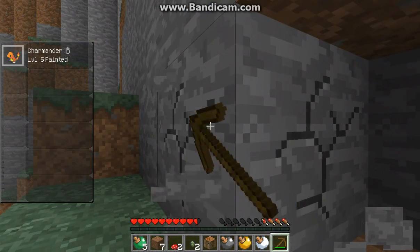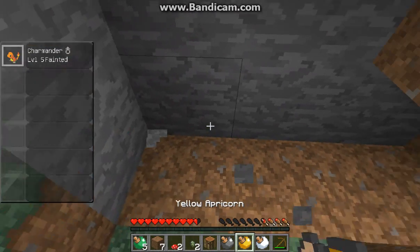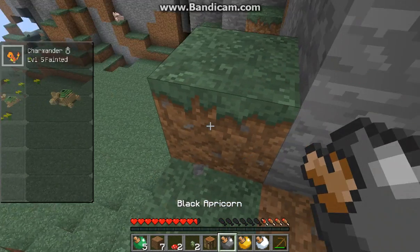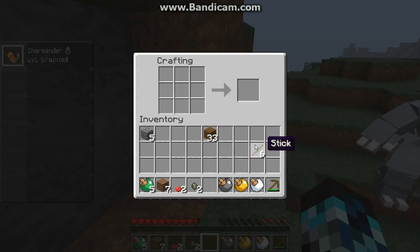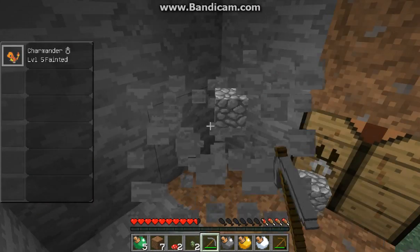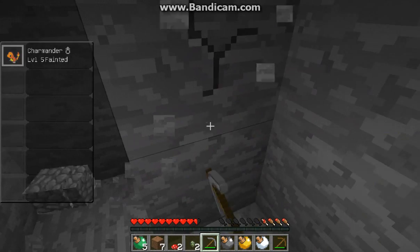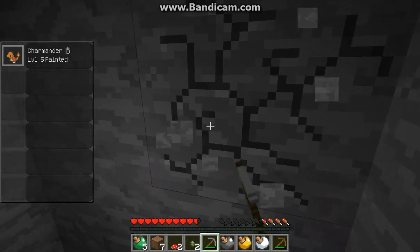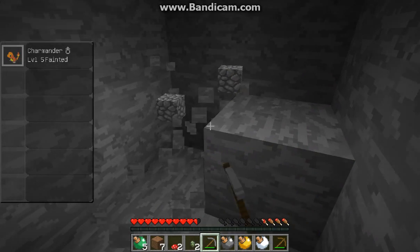Finally we found some stone in the mine. We can hear some Pokémon fighting in the background. Let us get a stone pickaxe - quickly mine. There are also boss Pokémon, and their names will not be stated and their level will not be stated.